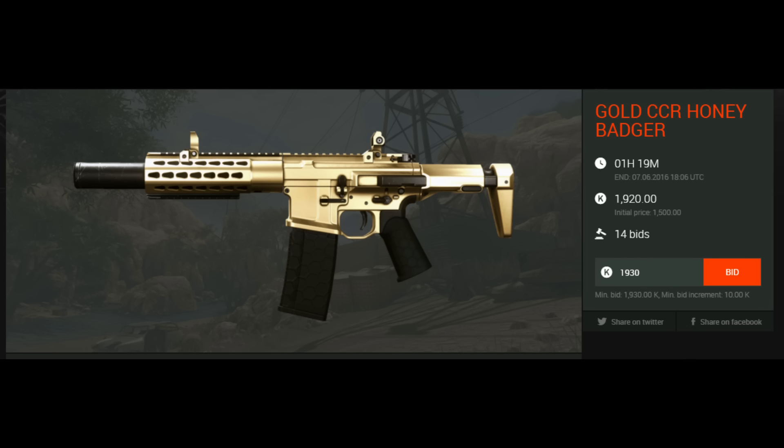Next gun is the Gold CCR Honeybadger. Only 1 hour and 19 minutes are left, so not much time — take the chance immediately. It costs nearly 2000 credits, and while it may go over 2000 credits, this is really cheap for this new gold gun. It's a great gold gun and 2000 credits is worth it, especially because you can unlock a really great-looking achievement with it.